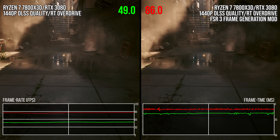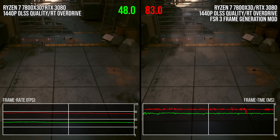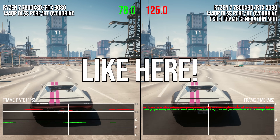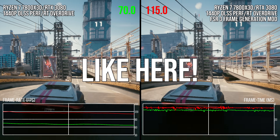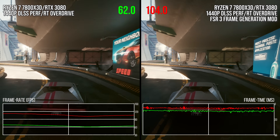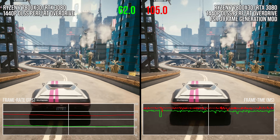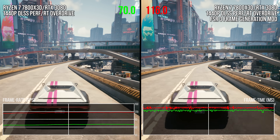As per AMD's suggestion, I also recommend applying FSR 3 frame gen to games and settings which are already at around 50 to 60fps at a minimum. With 50 or 60fps input frame rates, you'll get a minimum viable experience with the technology where output frame rates tend to be in excess of 100 or so. This is important to make artifacting less visible, but it's also important if you're on a mouse and keyboard setup where input latency is much more easily felt than on a controller.